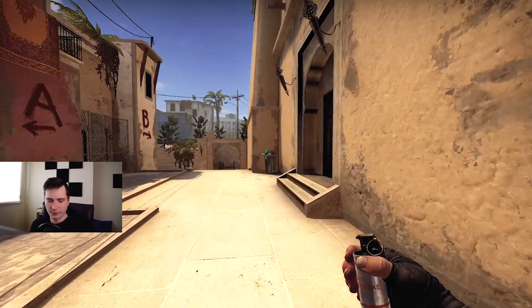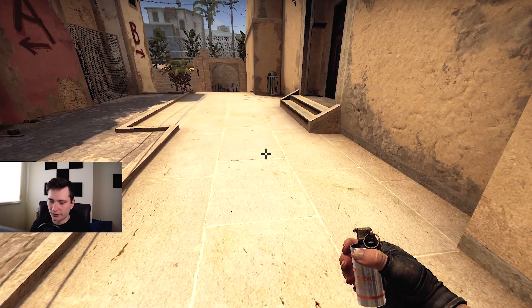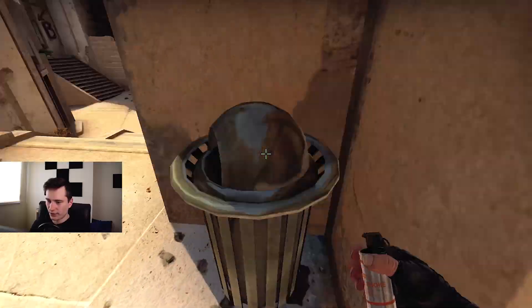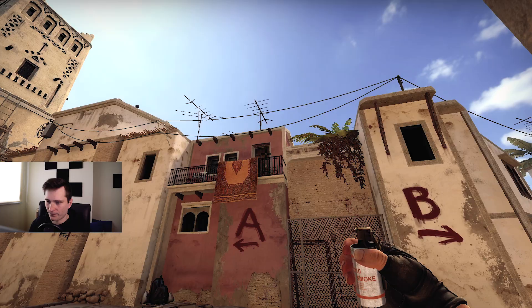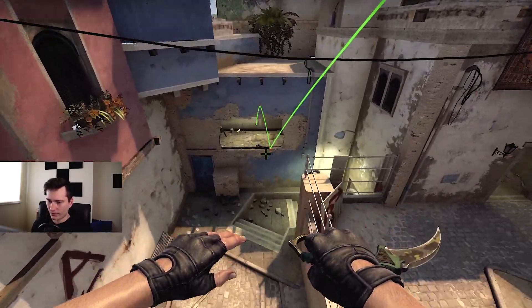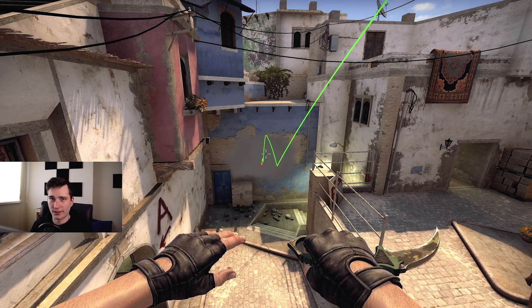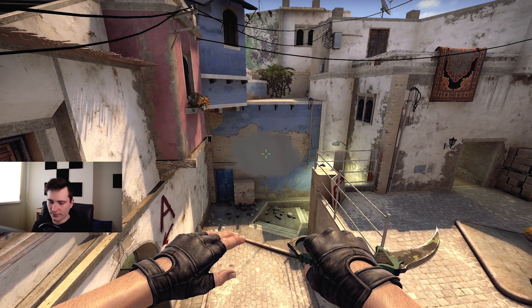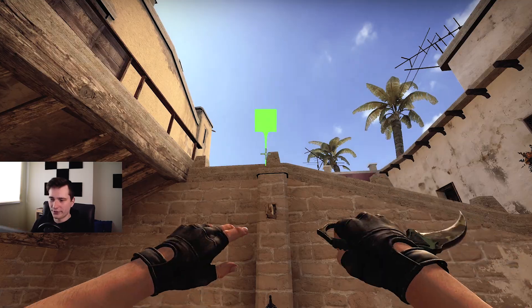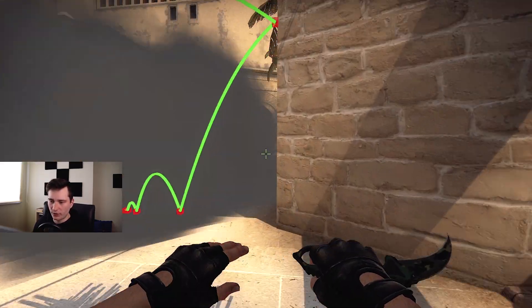I'm going to use the mid-window smoke from T-Spawn for 128 tick. The start of the tutorial is right about here - I walk towards the garbage can, aim out, zoom in to make it really clear where I aim, then slowly take out the smoke and throw it. I make sure I get the whole view of the smoke landing, wait a little bit so people can take it in, and when the trajectory line disappears I press my save button. Also, if you do smoke tutorials that have gaps in them, make sure you show those gaps as well so people know. Alright, once your smoke tutorial is done, save it, stop recording, and we are done in CSGO. We can now continue on to editing.